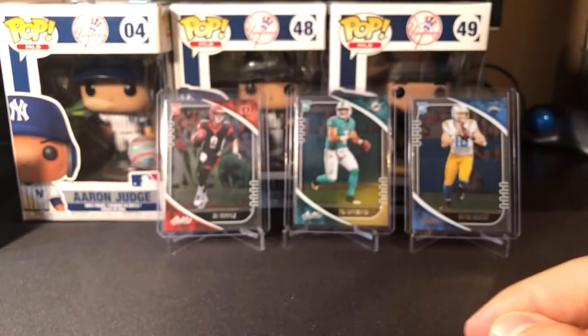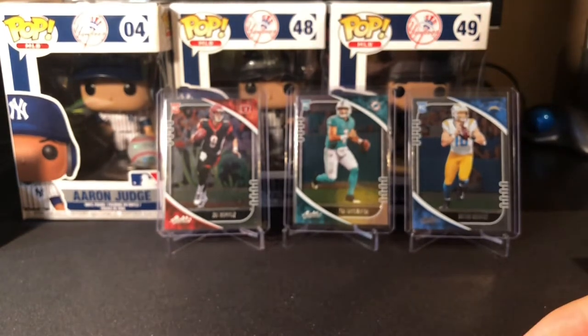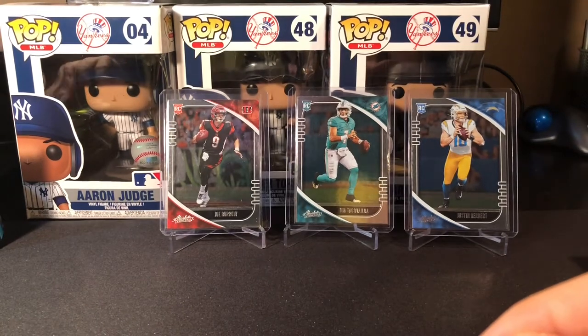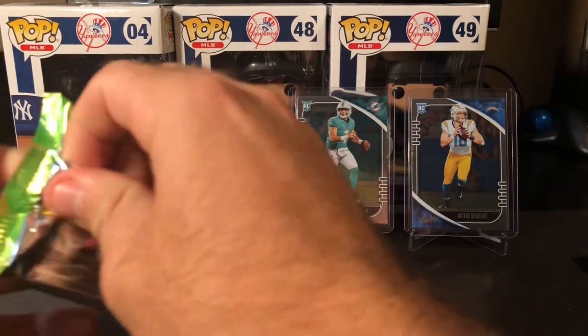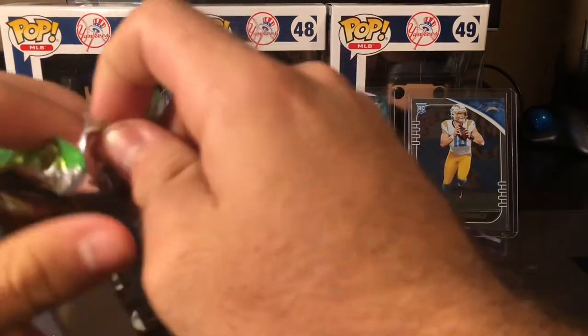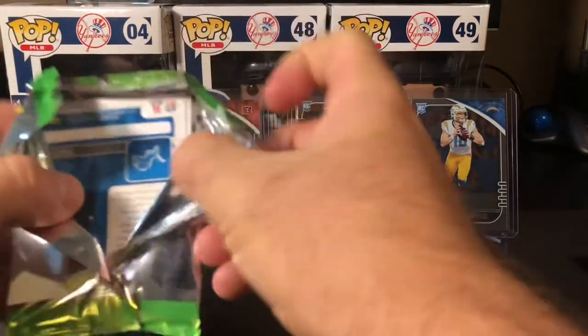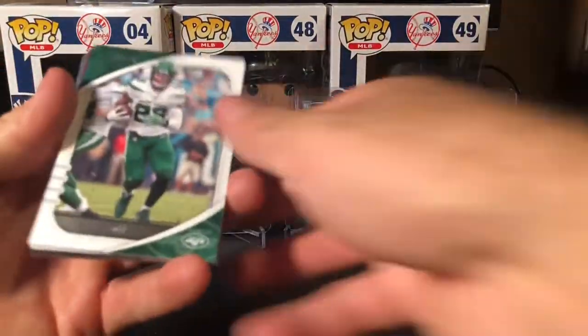Before we get into box eight, what's our count? We're at two Herberts, two Burrows, two Tuas — three twos across the board. One of the Burrows was an insert, and there was a Burrow insert as well.